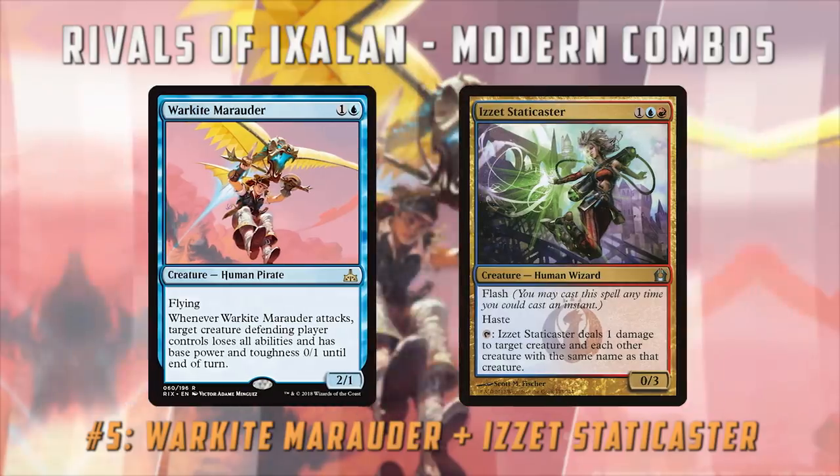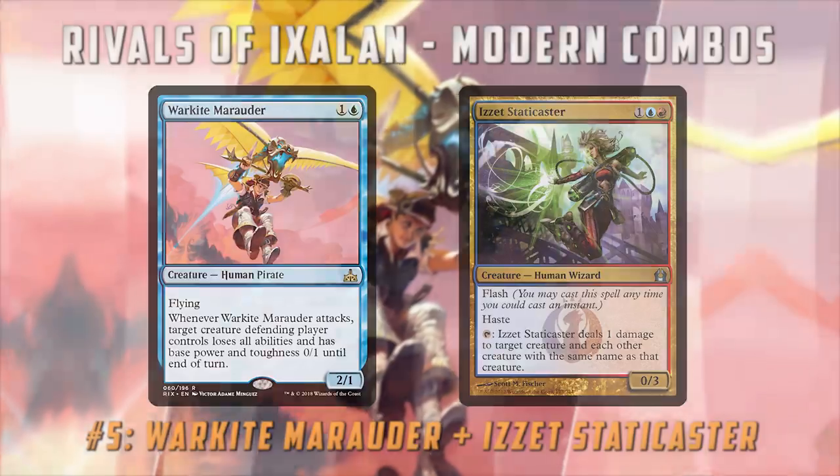The other reason to be super excited for this combo is that Warkite Marauder is a Human and Izzet Staticaster already shows up at least in the sideboards of Human decks, which means a five-color Humans deck can very easily play this combo and have a really good removal answer. They can't really play Path to Exile easily because their mana base is so crazy with Ancient Ziggurat and whatnot, so being able to play this in your Humans deck and have a great sideboard removal plan is really sweet. It might be good enough to break into tier Humans in Modern, which brings it in at number five on our list.